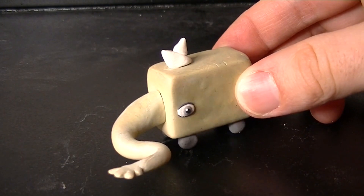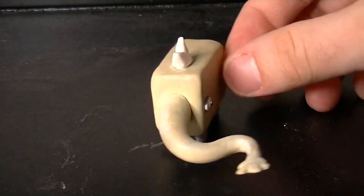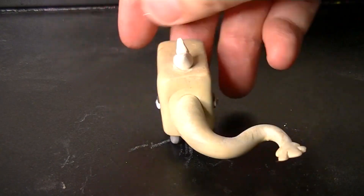We got another Backrooms creation — the Dunk. It's still kind of odd looking, but it's one of the cuter looking Backrooms entities.